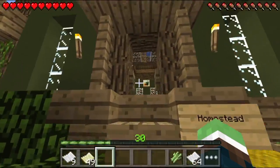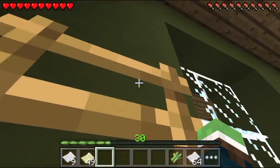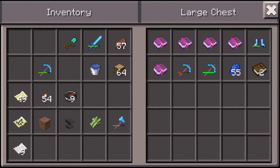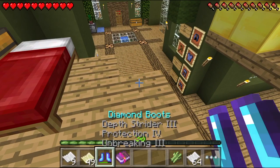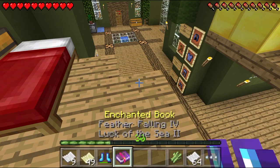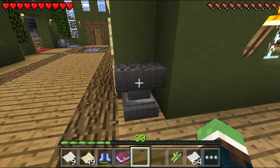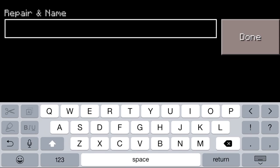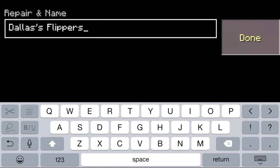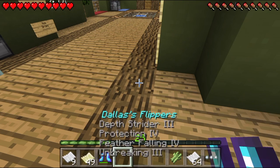Before we do all this exploring, I managed to get a nice enchantment on something. These boots are Depth Strider 3, Protection 4, and Unbreaking 3 — really good boots. And I got a Feather Falling 4 book, so we're going to throw these together real quick. I'm going to name them 'Dallas's Flippers.' Oh no, my anvil — oh well. Dallas's Flippers! These are really good boots now — I can jump off of stuff without a care and swim really fast.